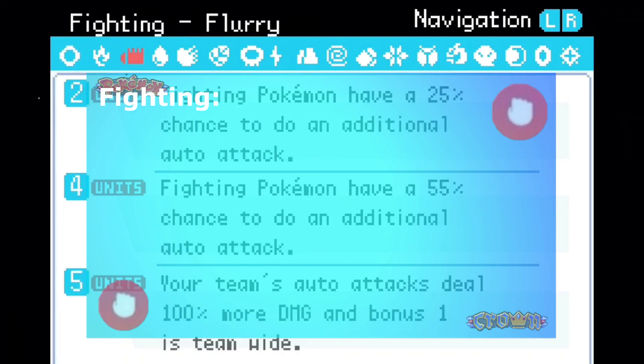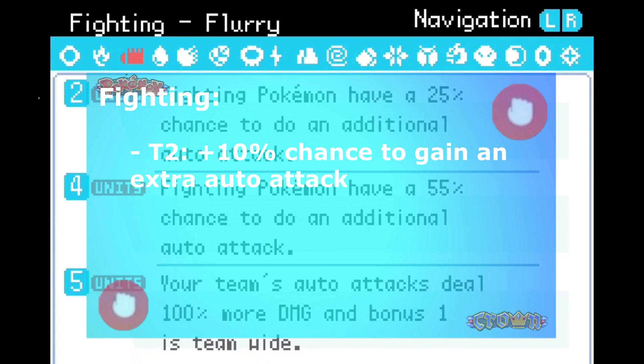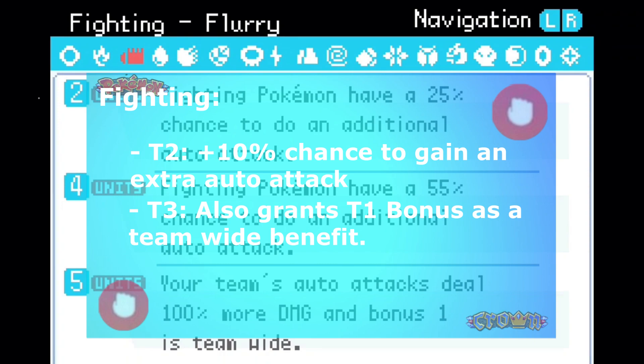Fighting: Tier 2 gets plus 10% chance to gain an extra auto-attack. Tier 3 also grants tier 1 bonus as a team-wide benefit.